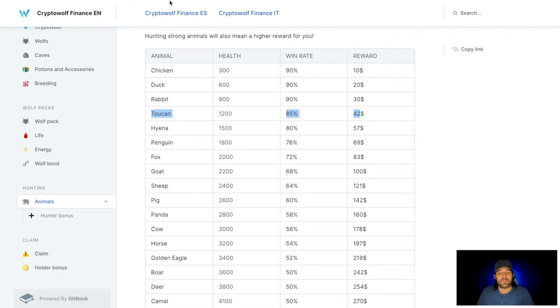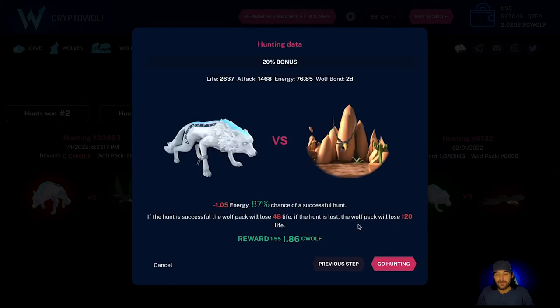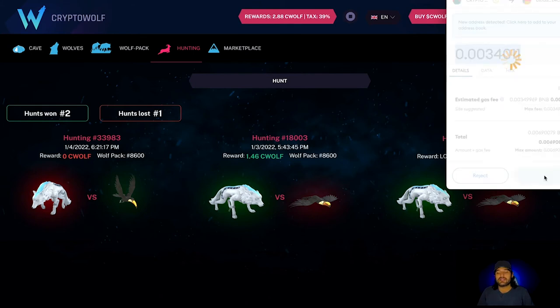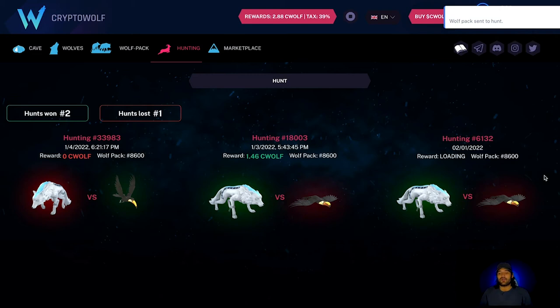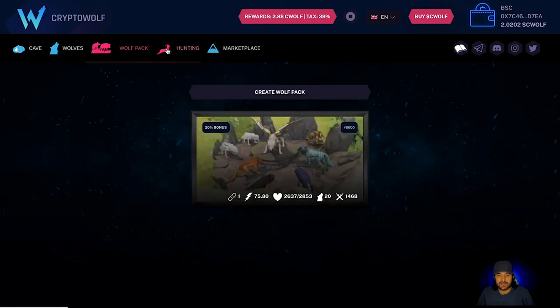Before you hunt you have to have energy and have your wolves linked together, so know there is an additional BNB charge for battling — about 0.003 BNB, which is a couple of dollars. We're going to verify: click Hunt, send the pack to the hunt, confirm on MetaMask. The pack has finished the hunt — it's still loading. There are still some bugs in this game, but I did win this one.